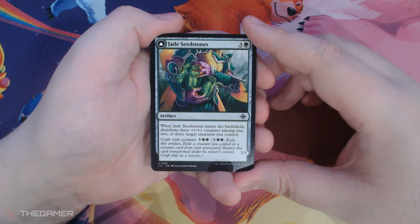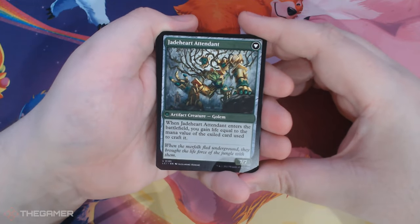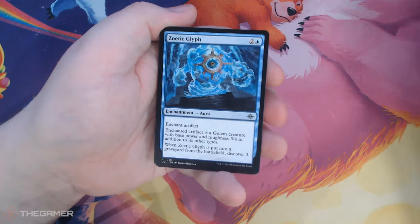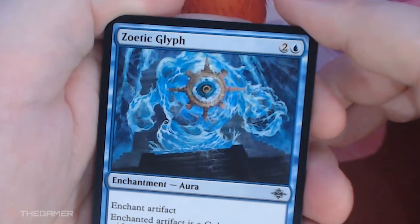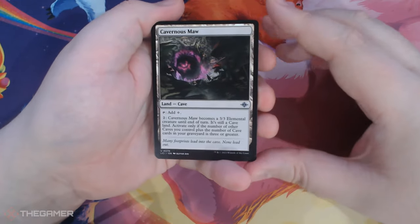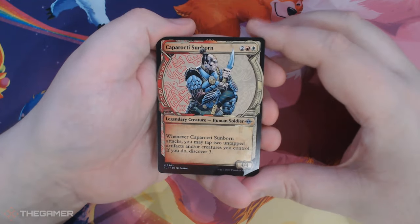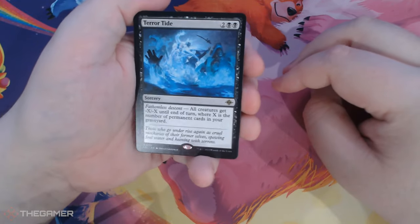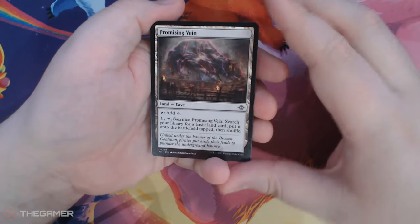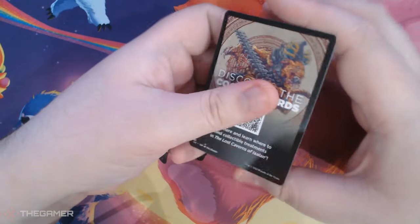Jade Seed Stones — and you craft it with a creature, and it becomes Jade Heart Attendant. Zoetic Glyph. Cavernous Maul. Oh, that's nice. Caperacty Sunborn. Terrortide. Promising Vein. And a Bat — just a little Bat.